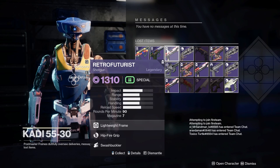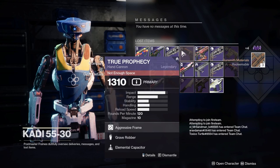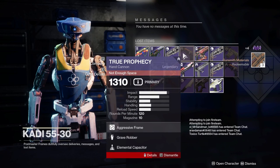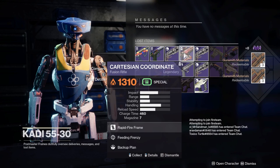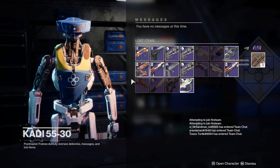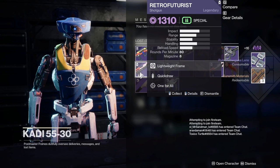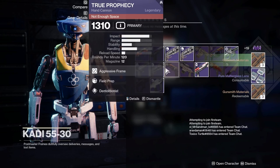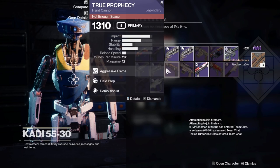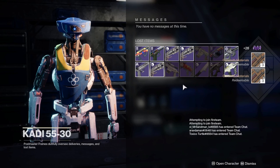A few weapons in the postmaster that could be good: hip fire swashbuckler — not for me. True Prophecy with grave robber, elemental capacitor — the roll I'm looking for. Feeding frenzy, backup plan — not really going for it. Another Cartesian: lead from gold, vorpal, no quick draw. One for all on a shotgun — definitely no. Field prep, demolitionist on a True Prophecy — no again. Feeding frenzy, one for all — no again.